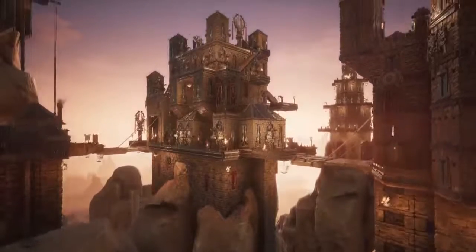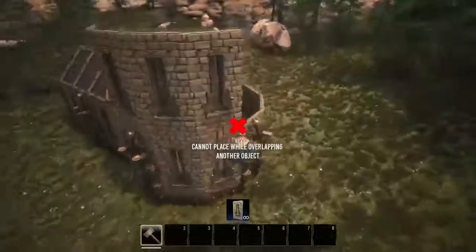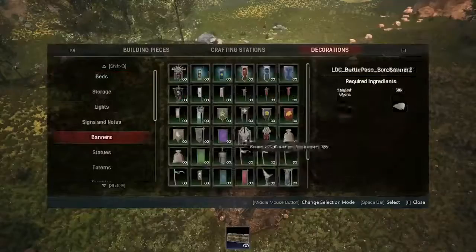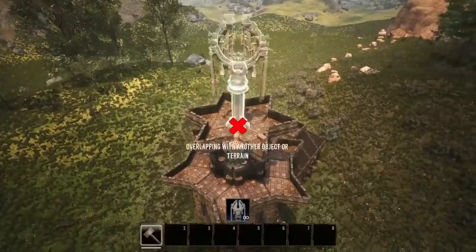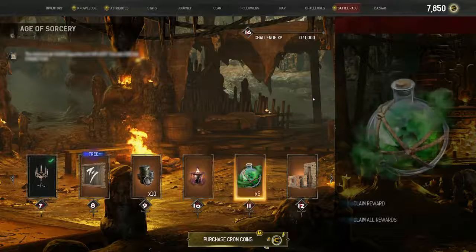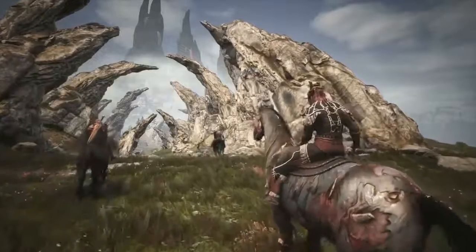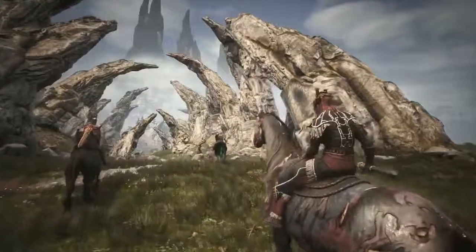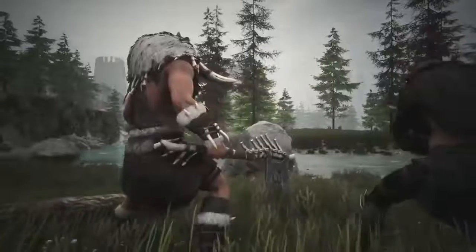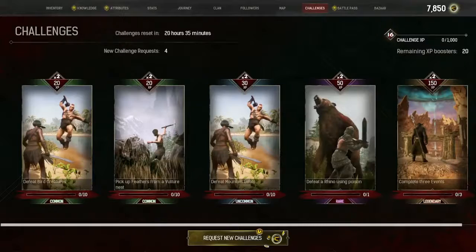Some building pieces are part of the Battle Pass, and others are going to be in the shop. In the Battle Pass, we have sorcery-themed building pieces built to complement and supplement the existing base building sets. The main reason we're doing the Battle Pass is so that we can continue to release free features. I'm a strong believer that monetization should be more on the cosmetic side — changing the way you look, not changing the power of things. The Battle Pass will include new armors, weapons, and mounts, all built around the sorcery theme.